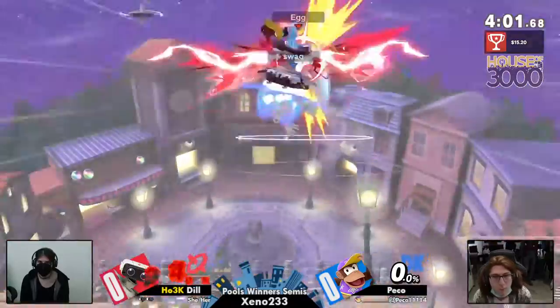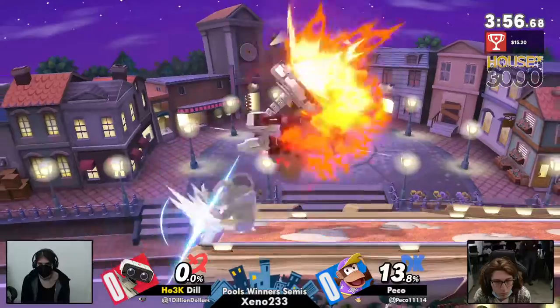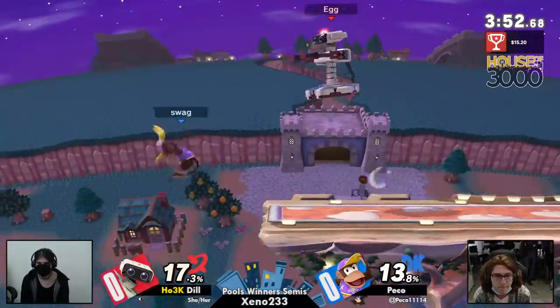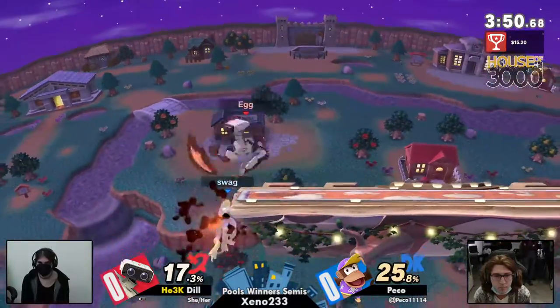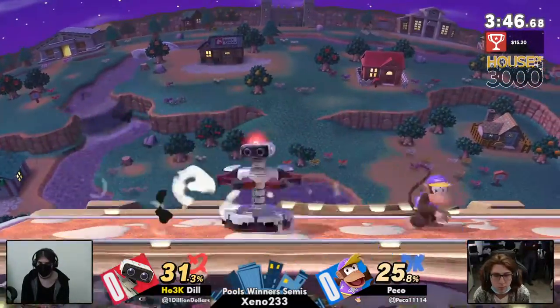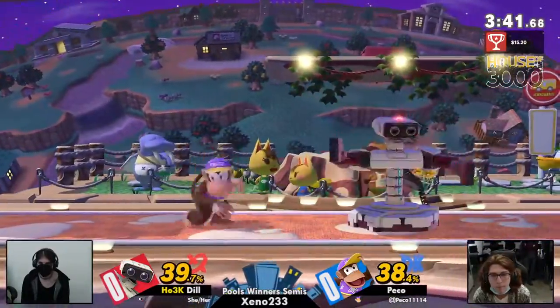Down smash right there is going to take the second stock — second stock off Peko. Now we're pretty much at an even game, once more on the FD kind of setup we have going on on TNC, which Dil is really good at using in order to carry her opponent right across the stage onto a ledge and killing them with arm rotor or even just a down throw into up-air combo.